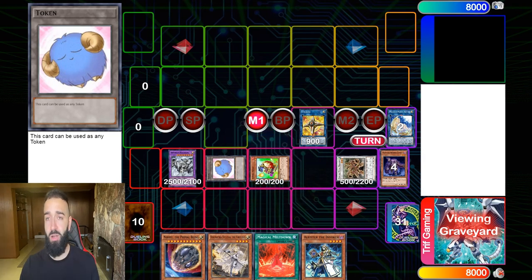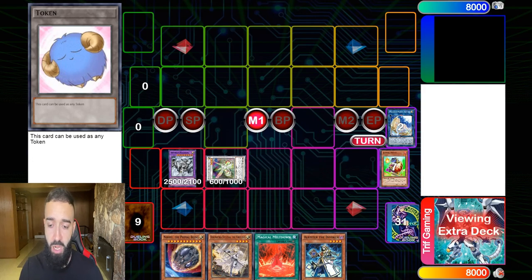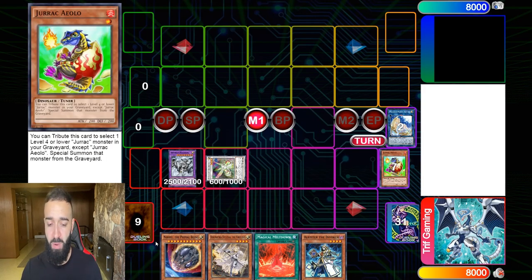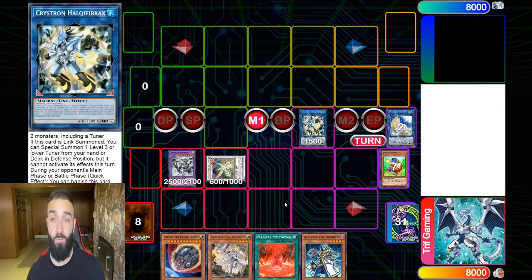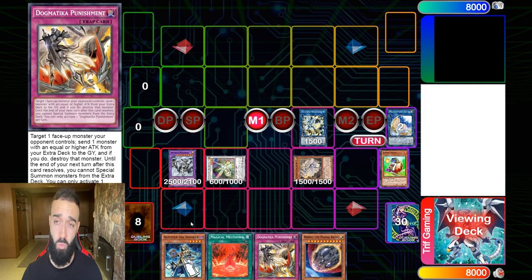Pay close attention — this isn't a typical Needle Fiber deck where you're playing actual bricks. All these cards are great to draw. You're not playing Destruct Potion or Cold Wing garbage — no bricks. Plague Spreader is completely good to draw, and we're ending on Needle Fiber, not on Verte Anaconda. Let me show you what one Needle Fiber can do — people are realizing the second effect of Needle Fiber and how quickly it needs to be banned.